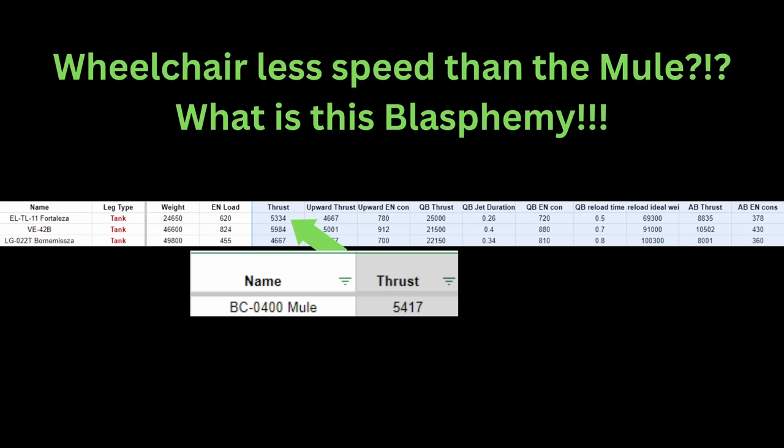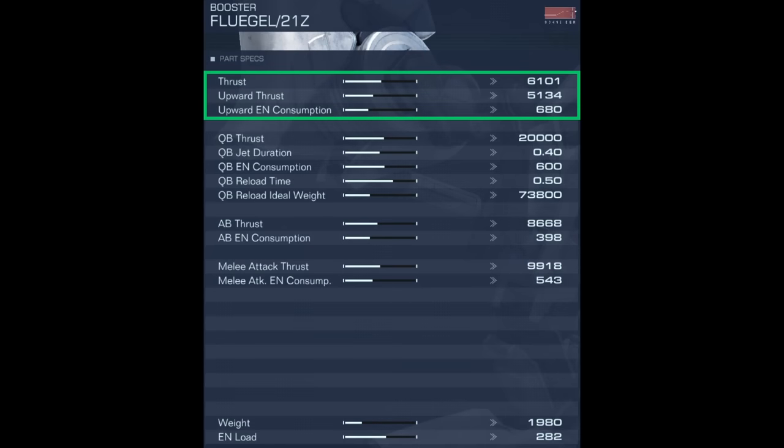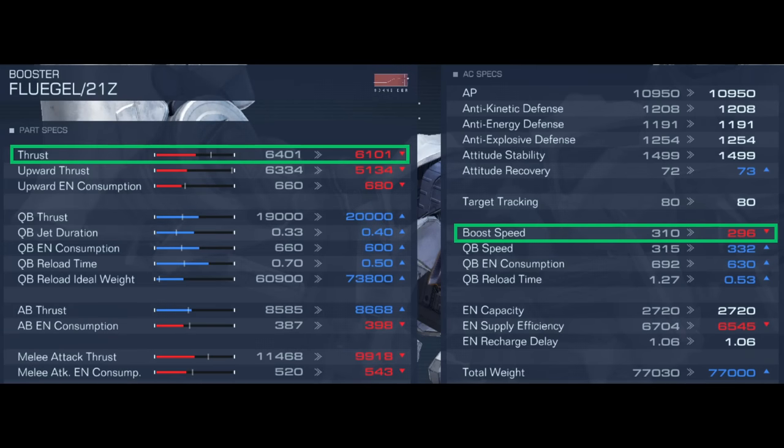With that out of the way, let's first take a look at the basic stats of the boosters. First, we have thrust. This is essentially how much basic movement speed your AC will get with the booster. This is translated into the boost speed on the right side of the expanded stat screen. This boost speed is what you care about because it is a combination of your thrust and the weight of your AC.